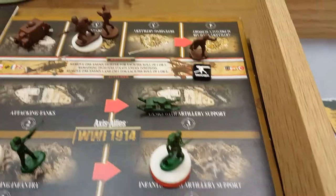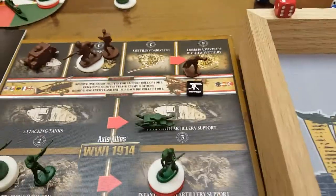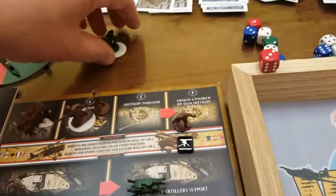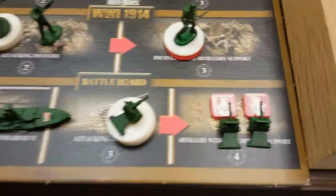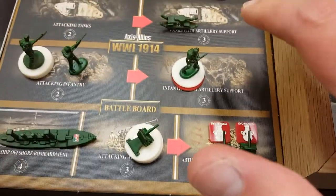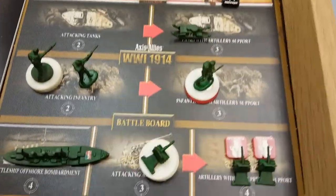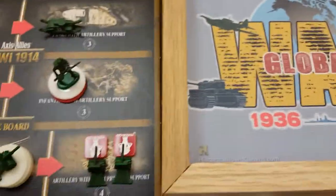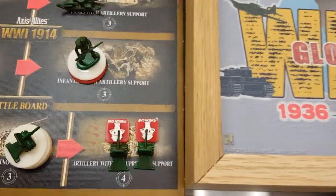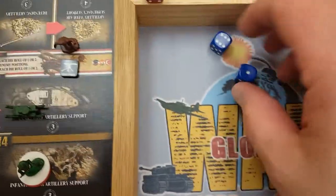A machine gun hit on five or less is killed instantly; a six is a save. However, there are no ambulance or hospital services nearby, so effectively both are killed and will not participate in the attack. We've advanced our tank and seven infantry given the seven artillery we have. Rolling for two poison gas units looking for three or less — we got one hit.